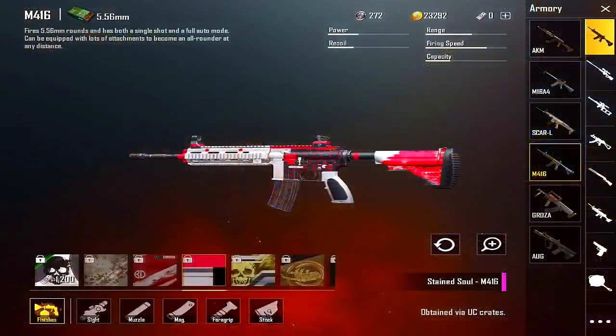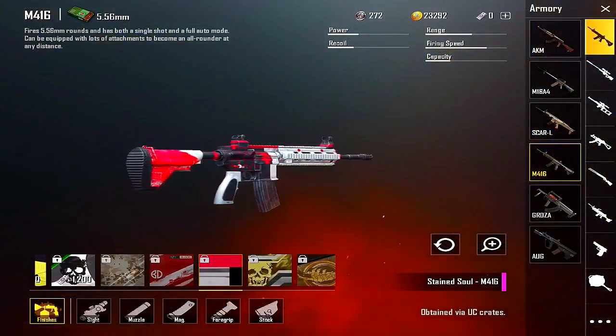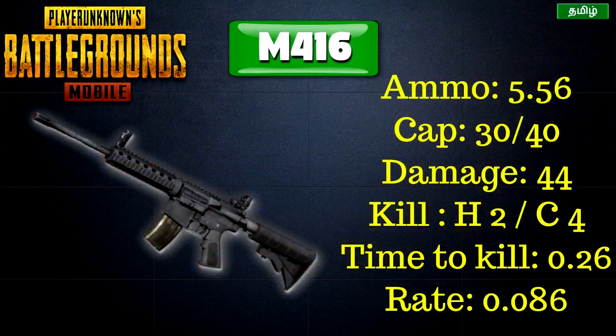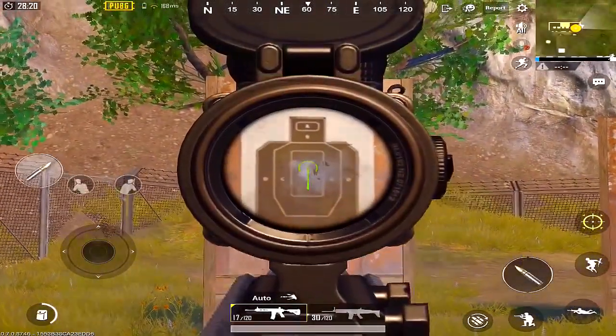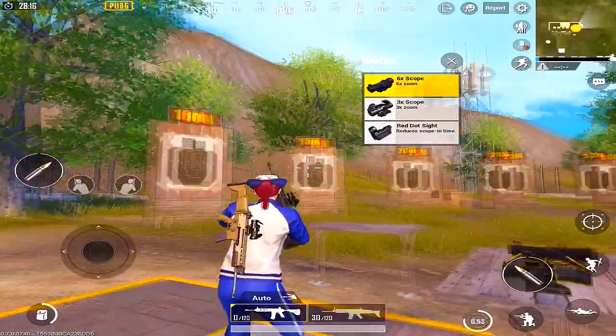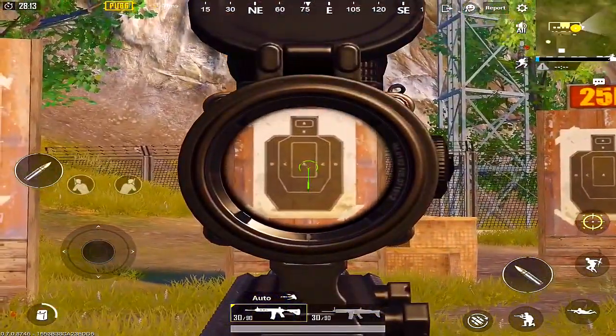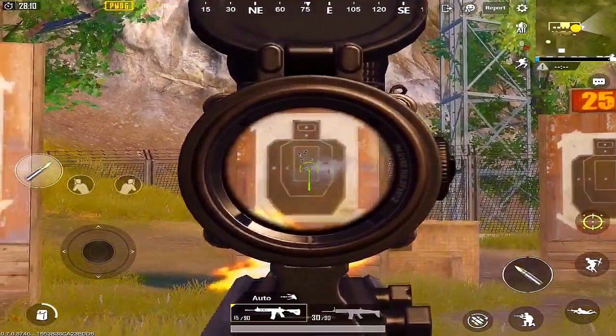Next is the M416, which is a super gun. Its damage is 44 and the fire rate is high. It is a normal spawn gun that is very easy to control, and you can use a 6x scope for long range shoots.